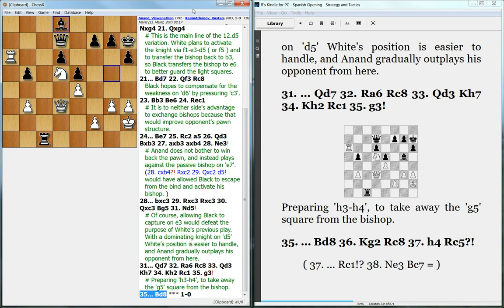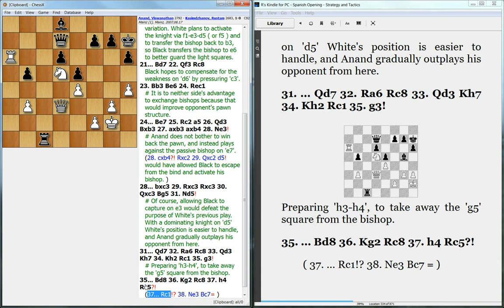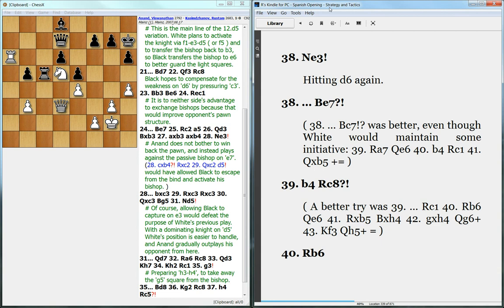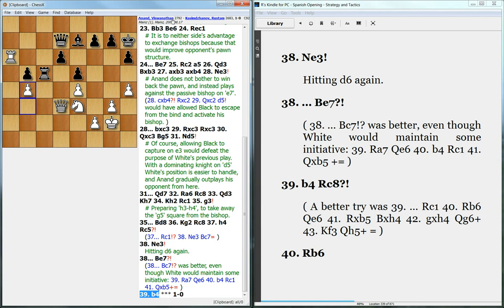The bishop has to go away, hoping to find a place on the queenside, but there isn't really a good spot. White also plays h4, taking away the g5 square. Here Black played a slightly inaccurate move — it's probably better to play rook to c1. Instead he played rook to c5, and here Anand takes over: he goes knight to e3, which is very unexpected for a piece to go back, but now d6 is under fire.